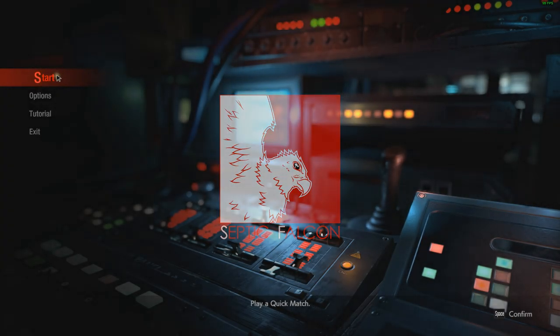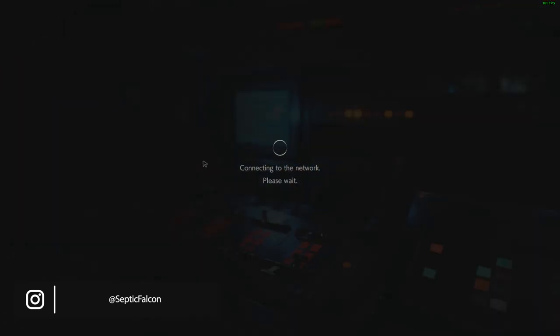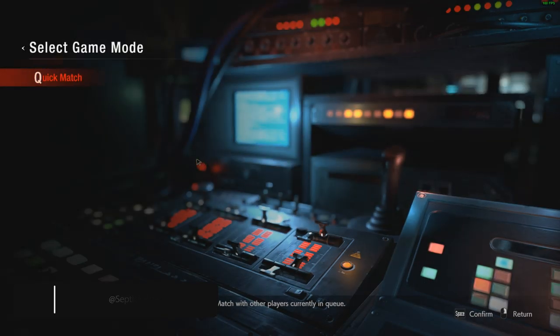Welcome to the video. We get to check out Resident Evil 3's multiplayer component, Resistance, which is in beta currently before release. It's kind of like a 4v1 - you're playing in a control room, and then you've got four survivors trying to find an escape and you've got to stop them. It's been done before, kind of a Resident Evil twist on things. We've got the FPS counter up, settings are pretty high, so let's just get into it.